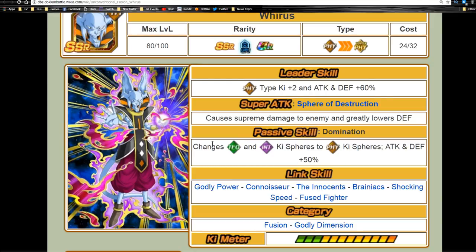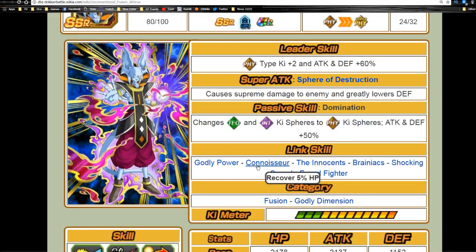His passive skill Domination changes Technique and Intelligence ki spheres to Physical ki spheres, with attack and defense plus 50%. The one thing that makes this guy so unique and why everyone loves him is because he changes two types of ki orbs to one type. He's really good on an LR team — always going to be good there because of that, especially for Physical LRs or LR Gohan, since he's giving them their advantageous attribute type ki sphere. He won't be known for hard hitting, so you're literally just keeping him there for his passive skill.